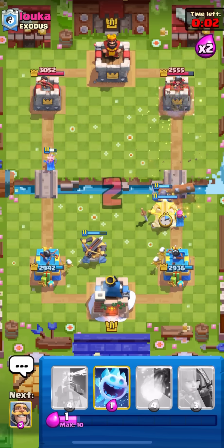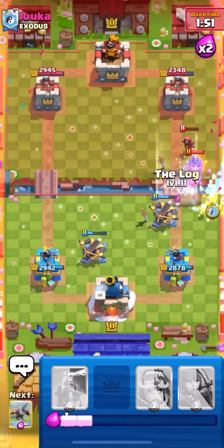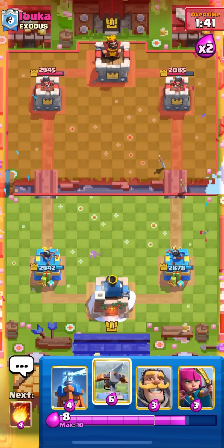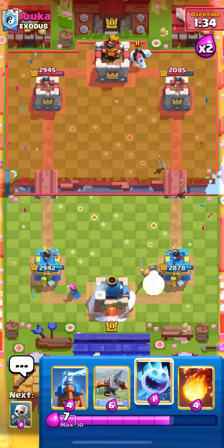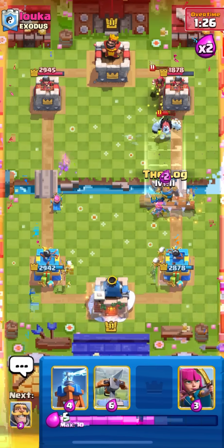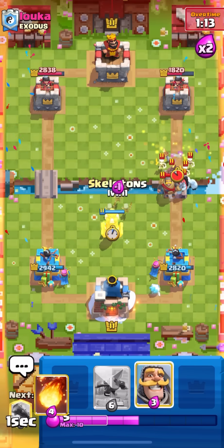He went hog but I still had a one HP Tesla that's going to prevent all the damage. Let's go ice spirit, Tesla in the middle. I'm probably going to start going for some offensive Expos once we get a solid defense off, maybe have two Expos on the map. He plays a knight for his hog and my Expo survives. This is going to be our time to go offensive. They both log at the same time — kind of annoying, takes a bunch of HP off our Expo.